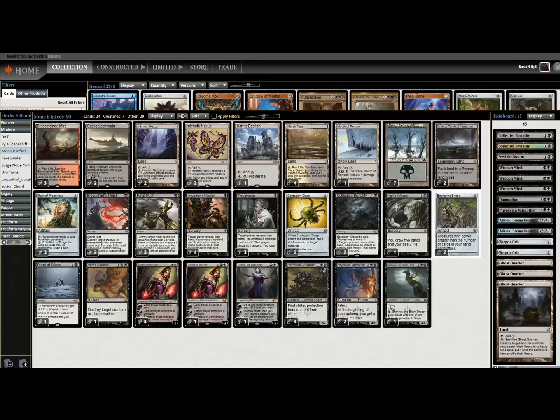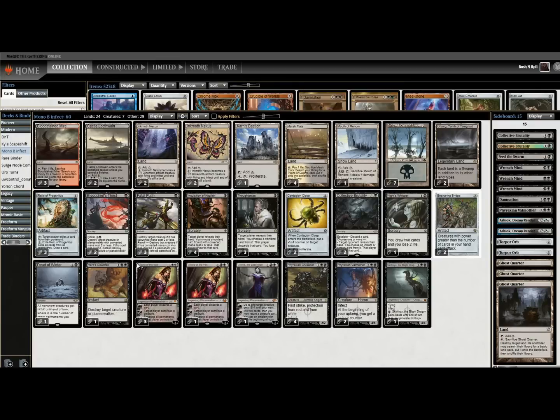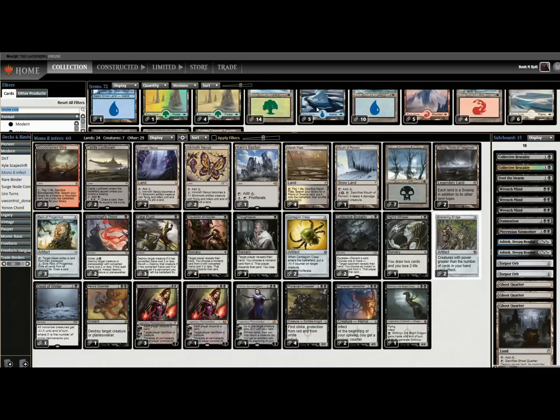I'm also not super sold on Mouth of Ronom. It's a five-mana sacrifice that deals four damage to target creature. We're a black deck — we have Bloodchief's Thirst, Fatal Push, Collective Brutality, Liliana, Hero's Downfall, Dead of Winter. I don't think we need a colorless land to remove creatures in a deck that's already really good at that. So I'm going to change that to another Snow Swamp right away — though we still have Dead of Winter, so it still needs to be a Snow Swamp.